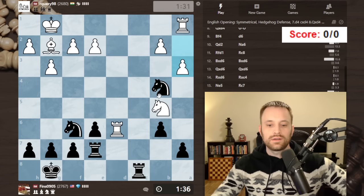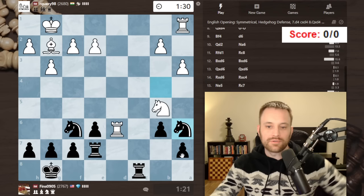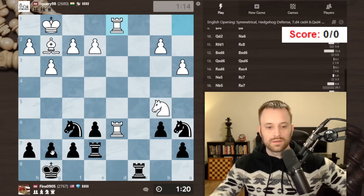Could play knight c2 — that feels a little shaky with the pin. Knight a6 is an option, feels a little awkward. I'm going to do it though — this is defended for now, I don't want to spend too much time. Probably b4 or maybe rook d1 would make sense here. I feel like I need to play g5.